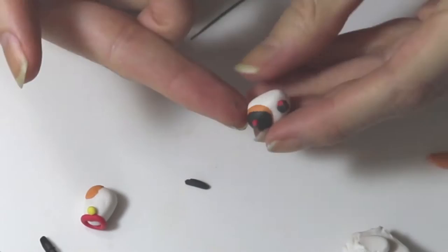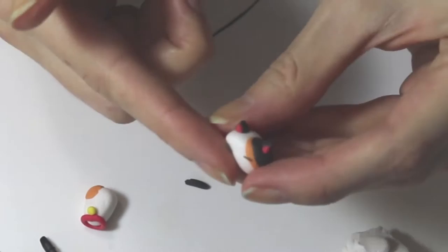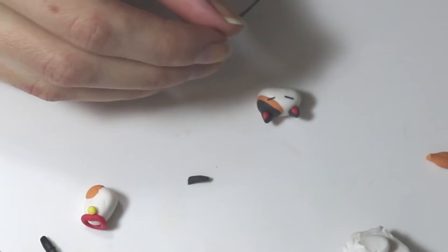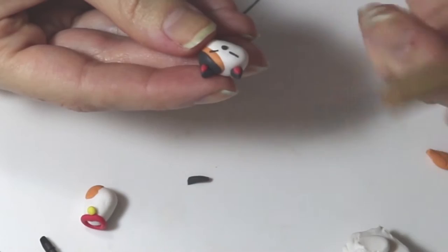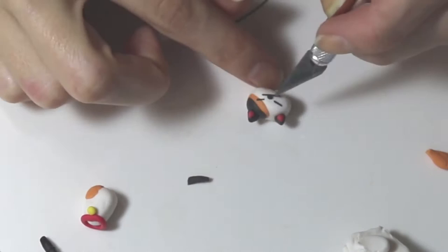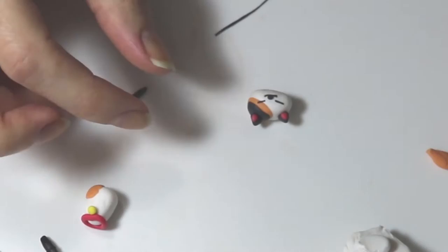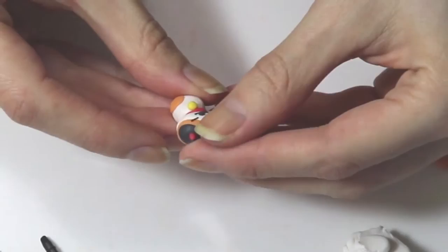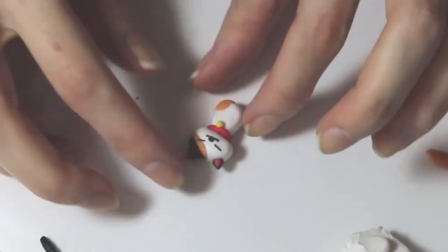Roll out a super thin snake for her eyes — she has two little happy eyes, so just place those on and use a detailing tool to make sure the shape is exactly the way you want it. Roll out a small little ball for her nose, and all her facial features are black. Then add a super thin slice of the snake for her mouth. You can take off any excess and use detailing tools to shape it in place.